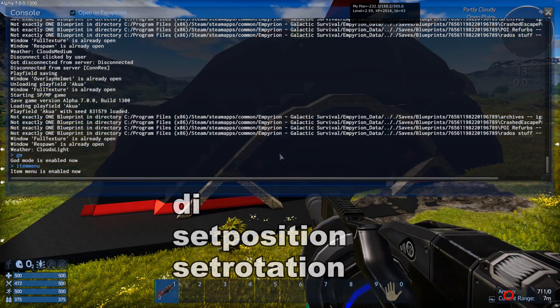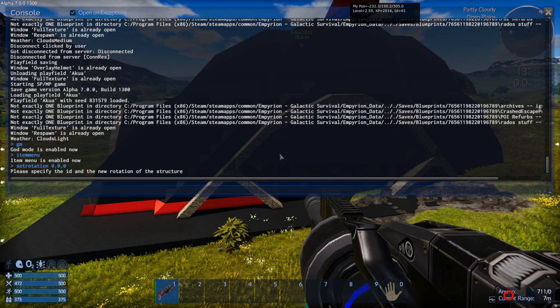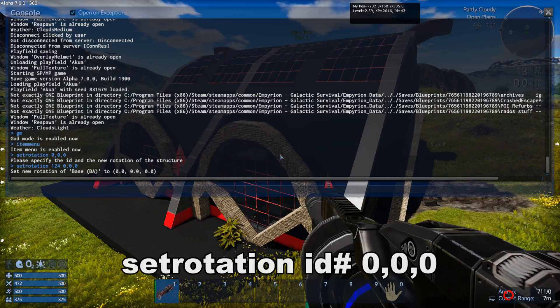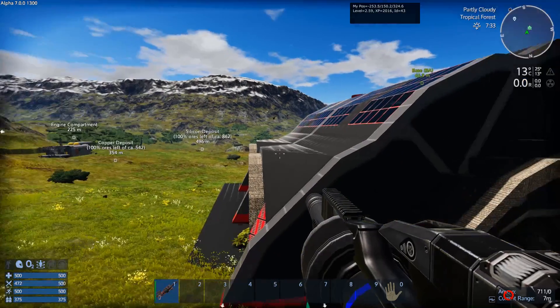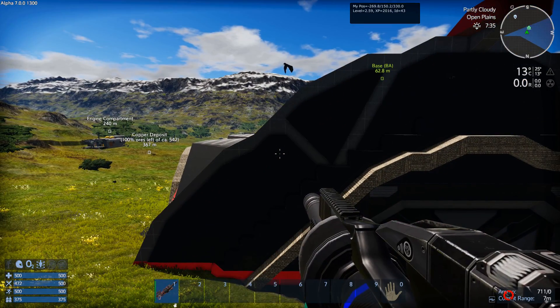For example, set rotation to 0, 0, 0 with your ID number 124. This will align your base along the north/south/east/west compass, so your base is square with the compass.